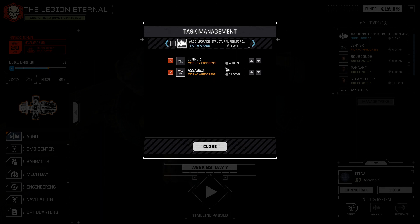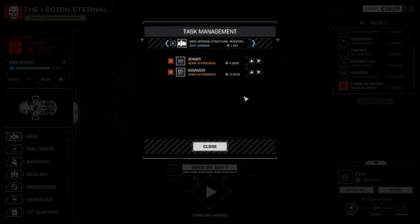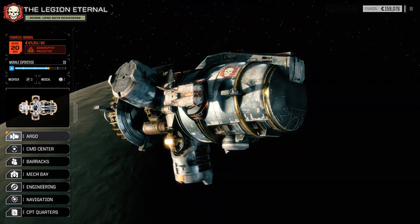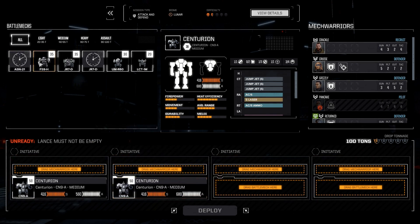I think I know what happened — the task management window displays the days using a different reckoning system. The Assassin says 15 days here but 11 there. I bet I opened up this menu, saw 11 days, and was like okay, the queue will be processed in 11 days. Never mind — I should probably just press the launch contract button right here. Centurion, Centurion, Fire Starter, probably not Jenner. The Urban Mech has a pretty low heat profile, and Tirefire has the honor of becoming the first pilot on our team with three skills.